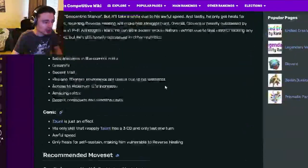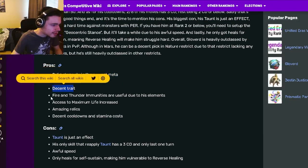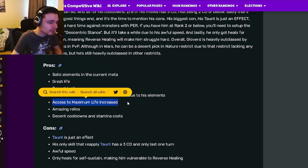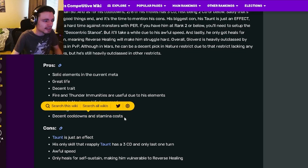So he has solid elements in the current meta, he's got great life, decent trait, fire and thunder immunities are useful due to his elements. He also has access to maximum life increase, which is very cool for a tank. He also has amazing relics, and decent cooldowns and stamina costs.